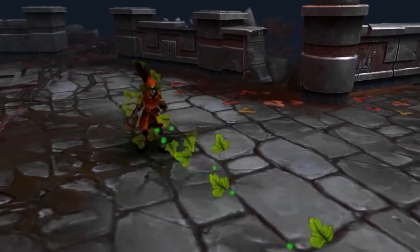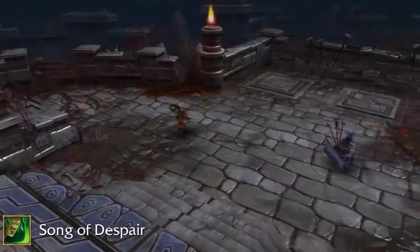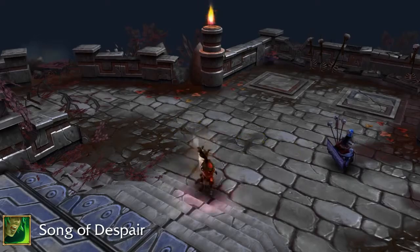Wonderful. Let's run through her abilities now. Her primary attack, Song of Despair, is a long-range, rather quick attack that, because of her varying self-esteem, allows her to run faster when she hits someone.